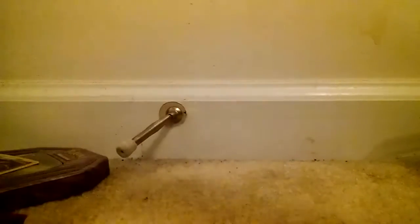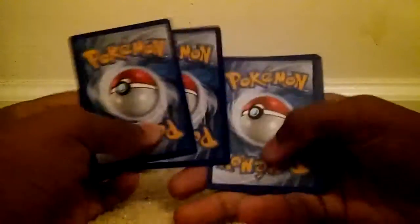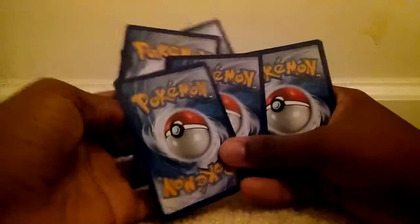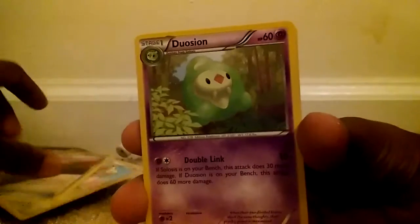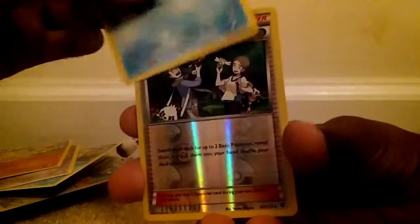Here's the code card for you guys — put that to the side. Let's see what we got. First off we got a Cinccino, a D-Evolution Spray, a Duosion, a Meowth, a Binacle, a Gothita, a Fennekin, a Seel, a Reverse which is a Pokemon Fan Club, and our Rare is a Samurott. That's actually really nice — not mad about that.